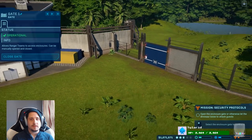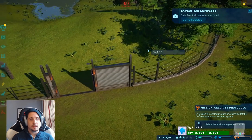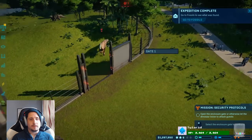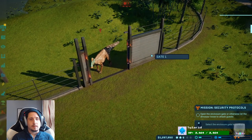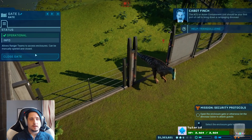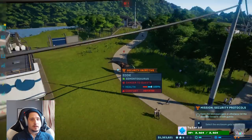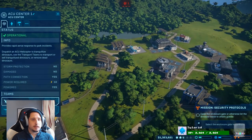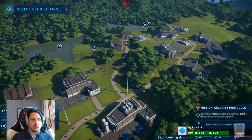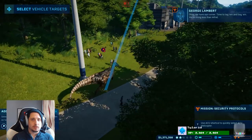Open gate. Is that him? He just bashed the wall? We're going to let him out. Come out. The ACU, or asset containment unit, should be your first port of call to bring down a rampaging dinosaur. Agitated. So where did I put my ACU? ACU helicopter. Boom. Out of task. Catch the freaking dinosaur! Maybe you should do that automatically as soon as there's an angry dinosaur on the loose. We have our runner!